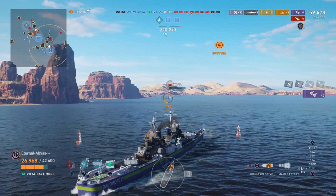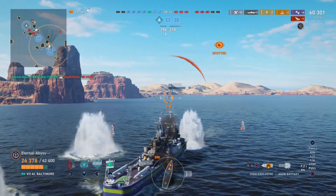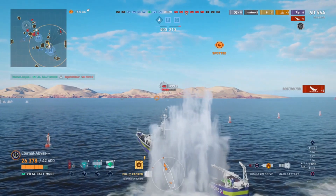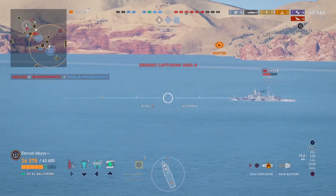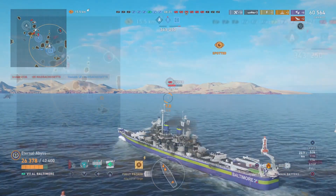A fire set with high explosives earlier should help wrap up the Hood. There she goes — earning himself kill number 2. The Hipper is now pushing right off, and it's hard to blame him given the amount of battleships working in this fight. Eternal is now spotting, and looking at the enemy team on the mini-map, they have a very heavy presence at Alpha.